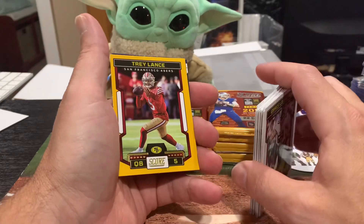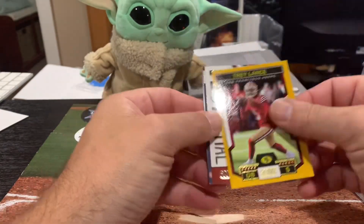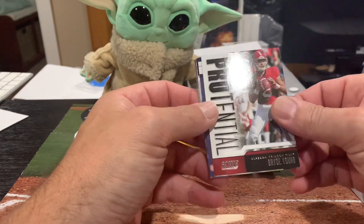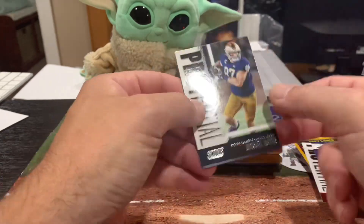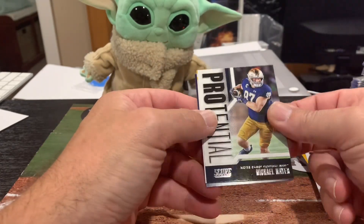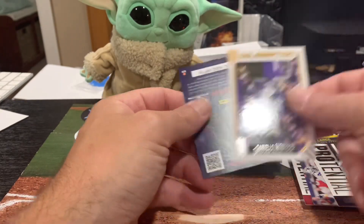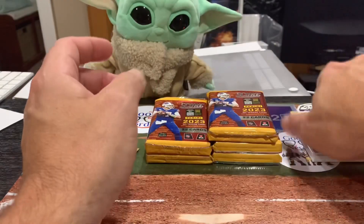I don't think I saw anybody in there. Trey Lance on the yellow — poor Trey, he's now down with Justin's boys. We've got a Sack Attack, a potential on Michael Meyer, and Daniel Hunter. Really a dud of a first pack.